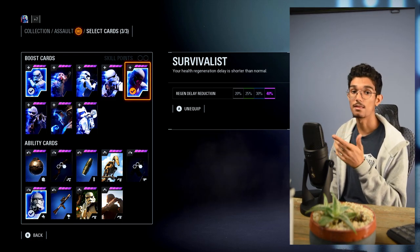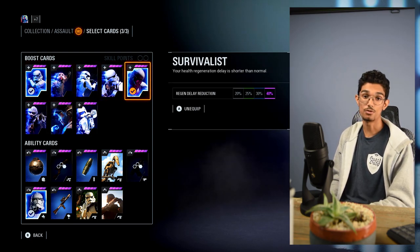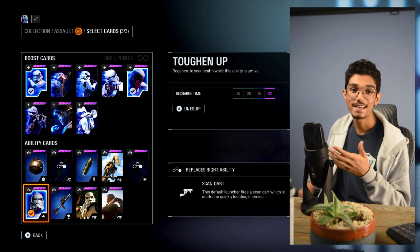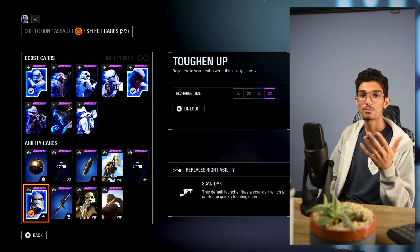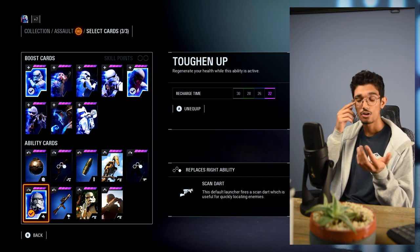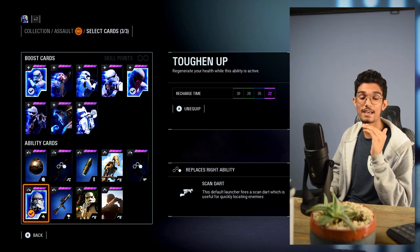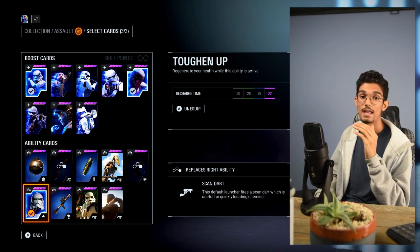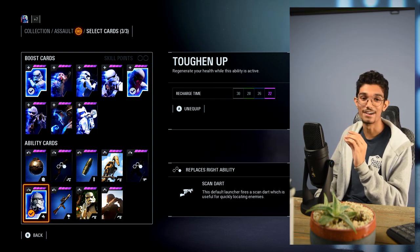The quicker I can get my health back, the better. If you notice, both of these first two cards have been health cards — not Marksman or Brawler or other things. The third card, you probably guessed it, is another health card. For those who played Battlefront 1, it's like the Adrenaline Stim — you press it, and it tries to regen your health as long as you're not getting shot. If you get shot, it stops, then resumes. It's the Toughen Up ability, and I would highly recommend it for any loadout.